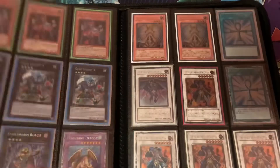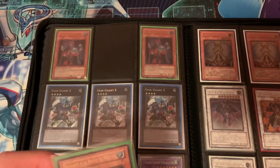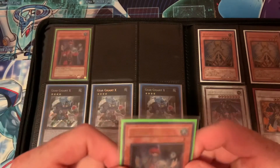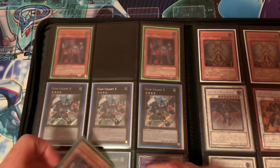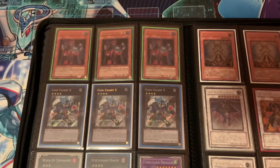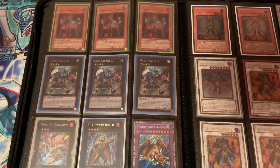Over here we have three first edition Crystal Seer — two are English, one is French — and the French one actually looks the best, with the best texture by far. Three Yurgi-X first edition, Wind-Up Main Deck and Steel Swarm Roach, and a Thousand Dragon. All these are first edition. The Thousand Dragon is Asian English. Asian English is very popular for GX era cards, but I don't think it's as sought after for the original Duel Monsters era.